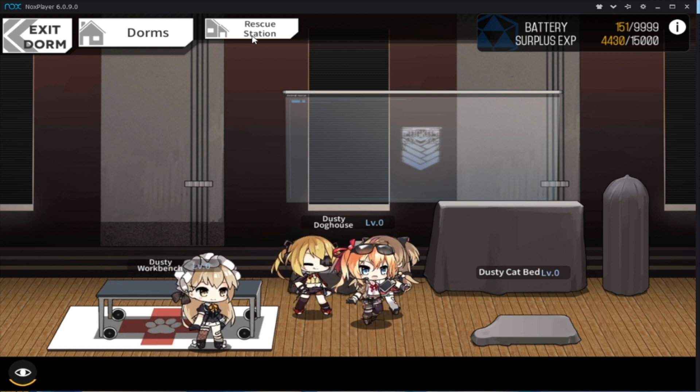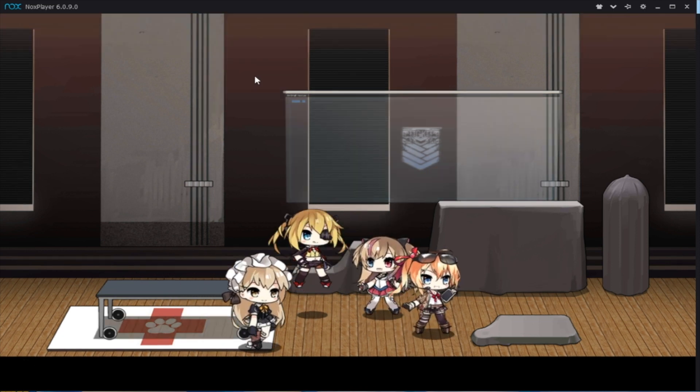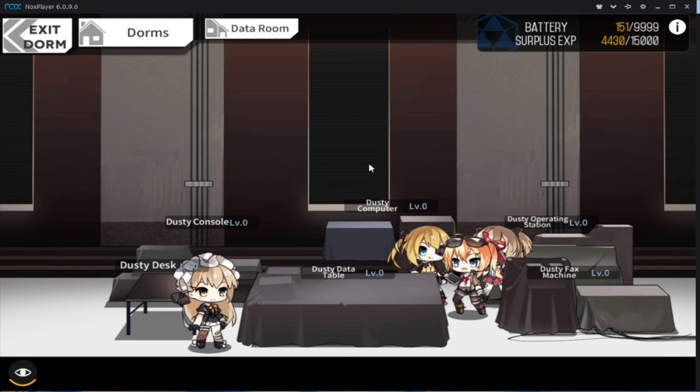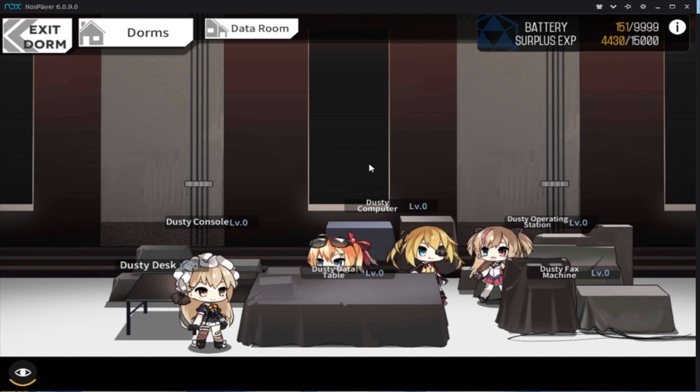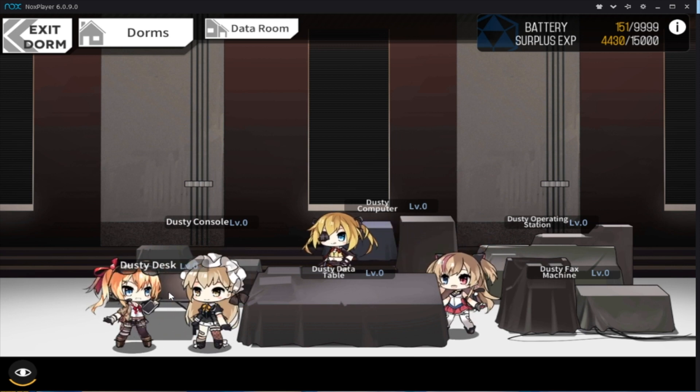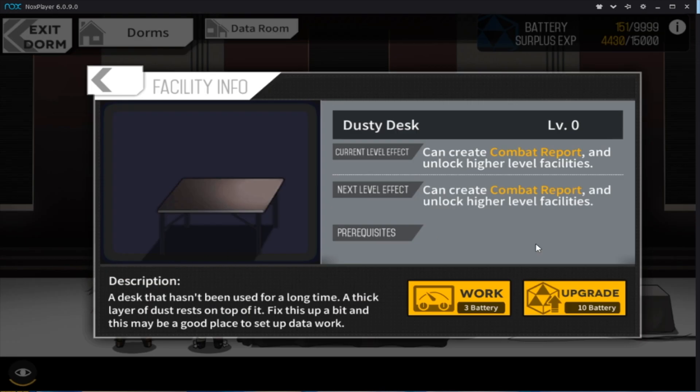All of the batteries are used in the data room. Each of the things in the data room can help change things up in the game. You have surplus XP, which can be turned into combat reports at the Dusty Desk. If you click Work at the Dusty Desk, it creates a combat report for every 3,000 XP, which you can then give to your girls who are in the dorm.